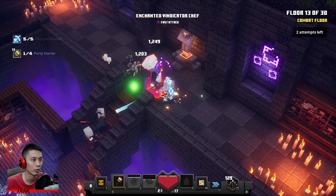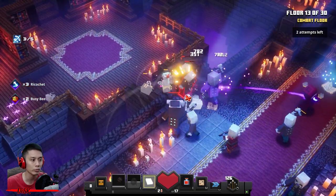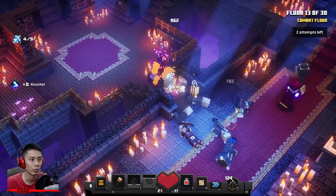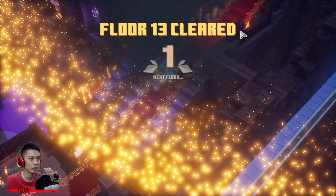I activated the wrong artifact — I wanted to use the Gong on the Royal Guard, but it's okay, he's dead. Use your Updraft Tome to blow them off. The corpses blocked my way — done! On to the next floor.